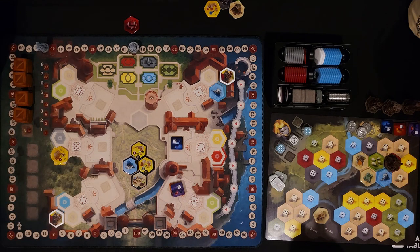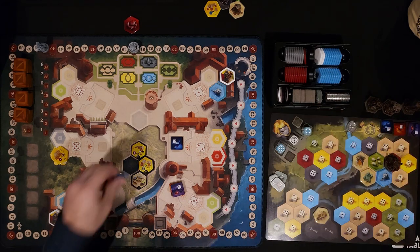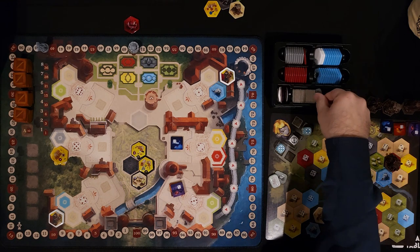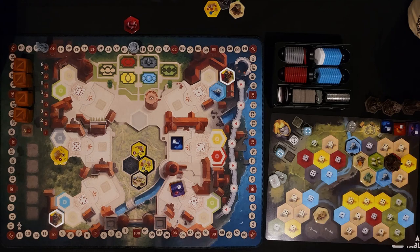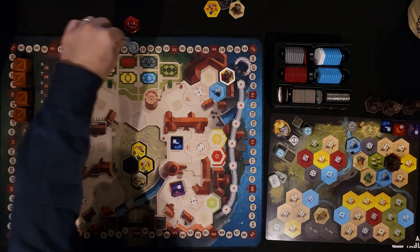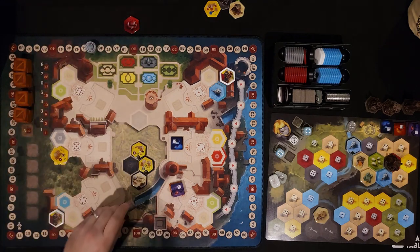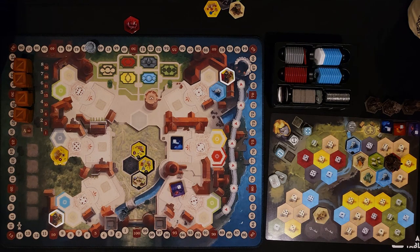I have a plan — I'm going to spend two coins to buy this ship tile, then spend a worker to turn a die into a six to place it. That lets me fill a section. Don't forget to score victory points: one plus ten — we just hit 50! So that comes down five spaces, and I get a free red action. I'll just grab a ship for that.